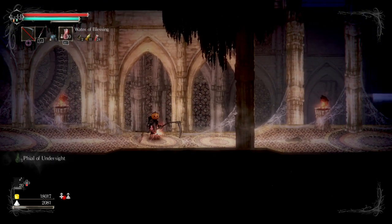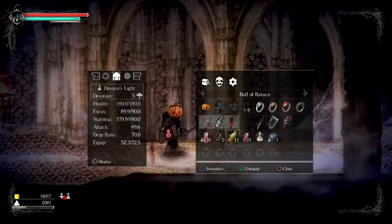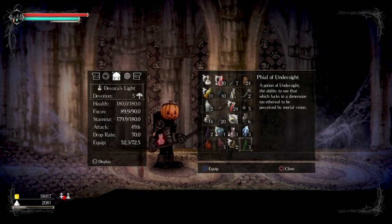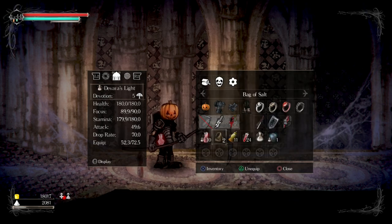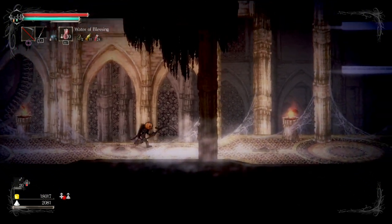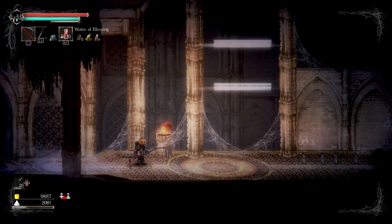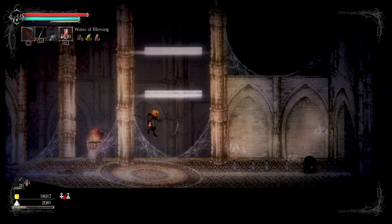Hell, it doesn't matter if I die here — we didn't fight anything. Vial of Undersight: a potion of undersight, the ability to see that which lurks in a dimension too ethereal to be perceived. You're not doing a thing like the Lordran covenant from Dark Souls 1 are you, because that is awful. To be able to see the platforms — let's test if we actually stay forever. No.